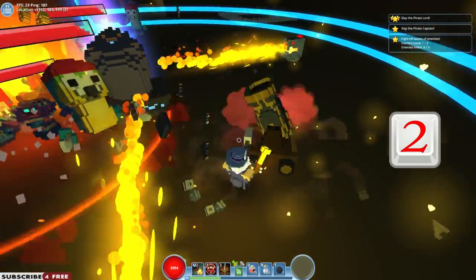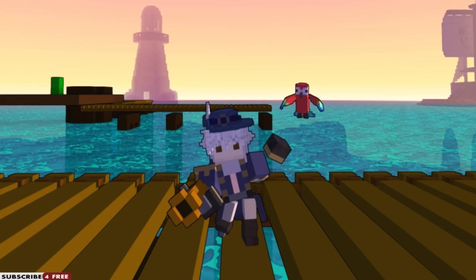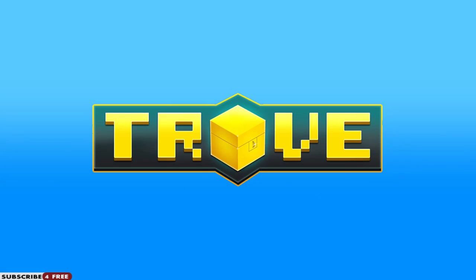Press 2 to use me ultimate ability — throw down a mortar and blast all them enemies away. Thanks for watching, now go get me treasure.